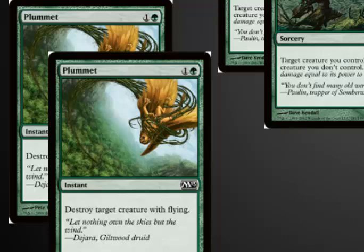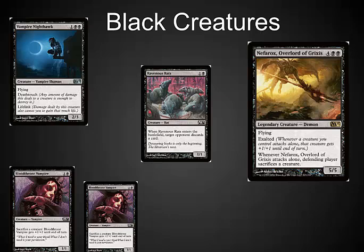There's not a lot of instant speed removal outside of some rares. Black was my support color. I was super happy to see a Vampire Nighthawk — this is one of the top 2 or 3 commons and uncommons in the entire set for draft. Deathtouch and Lifelink: it's very rare that one of those is not relevant, and often both of them are. The evasion flying is incredible. Ravenous Rats combos extremely well with being able to be returned to your hand each turn. The Bloodthorn Vampire is a decent 2-drop, although unlike the Wolf, they get worse the more of them you have.